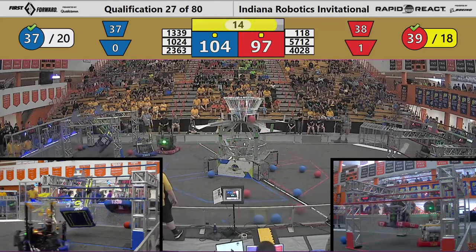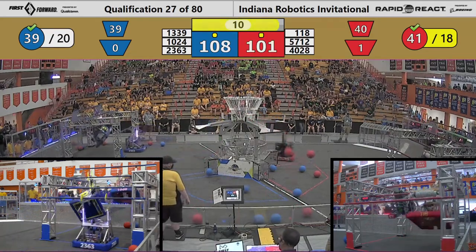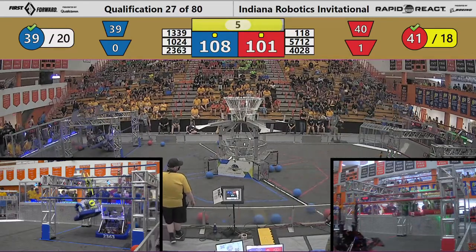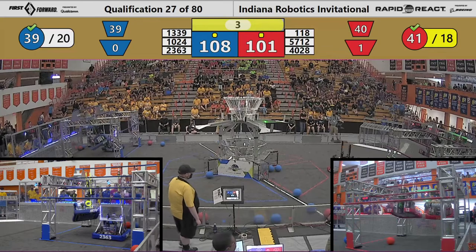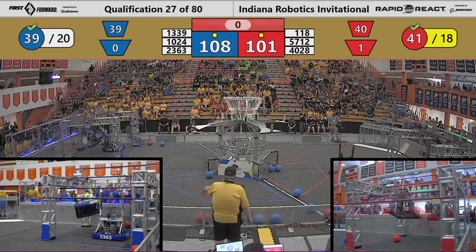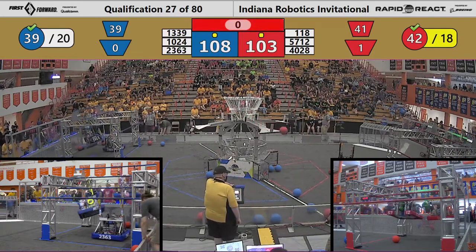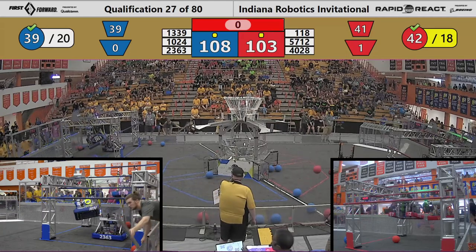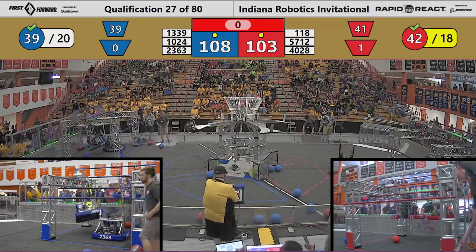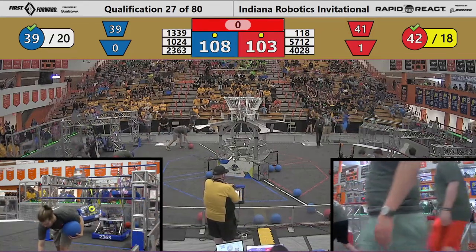Their Alliance partner, 1339, in the process of climbing as well. They have a twin-mass design that they're using to reach up to and grasp onto the traversal rung. Red Alliance has two traversal rung climbers in the closing seconds of the match. This is a close one — only three or four points separated them moving into the final seconds. It's all going to come down to this endgame.